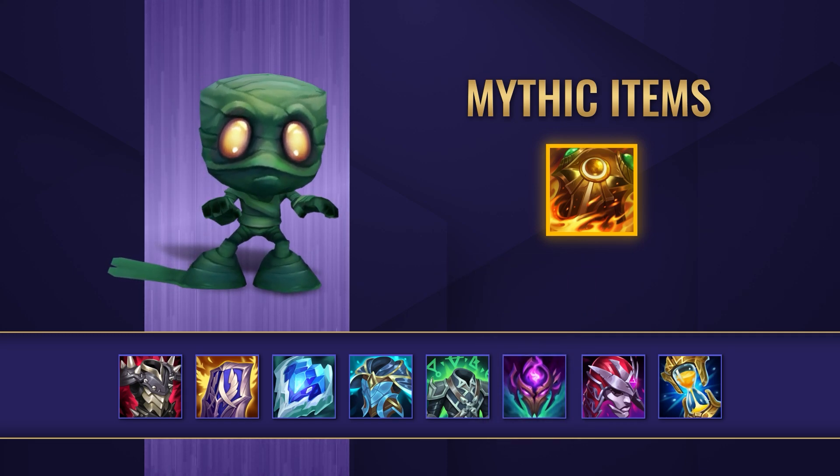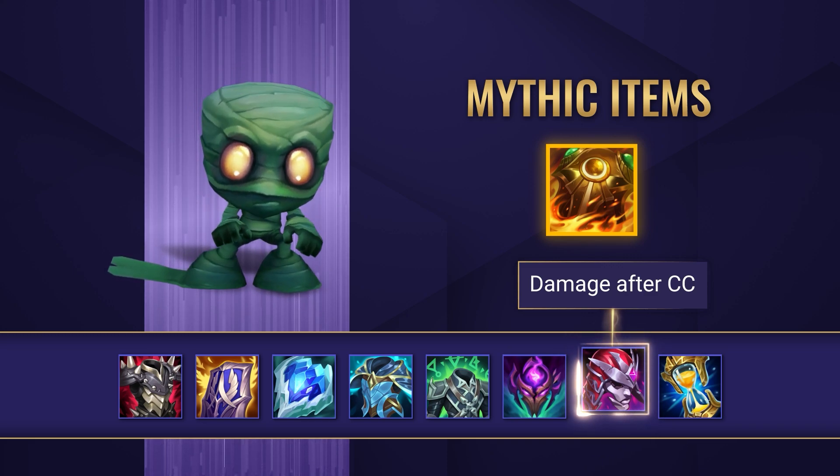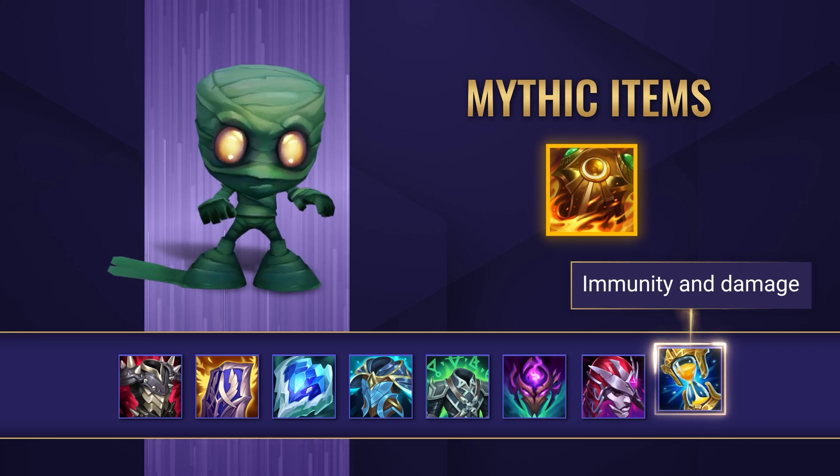To finish off with a few damage options, Demonic Embrace is a great choice if you want to get some more bang for your buck when it comes to damage. Zhonya's Hourglass can also help you out when you engage with the immunity, alongside giving you extra burst damage.